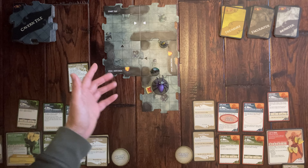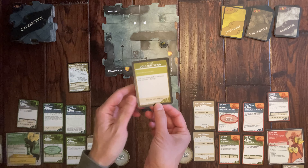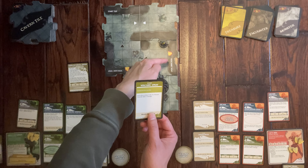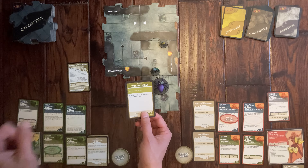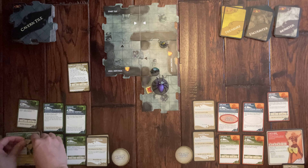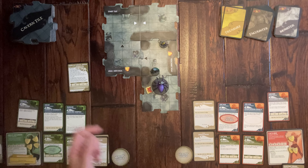Unfortunately I can't move because I'm still immobilized, so we draw an encounter card — Volcanic Spray. Each hero within one tile of a volcanic vent gets one point of damage. She takes one damage and I also take one damage. Her five-token turns to four. I'm now down to two health. She has one health point remaining.